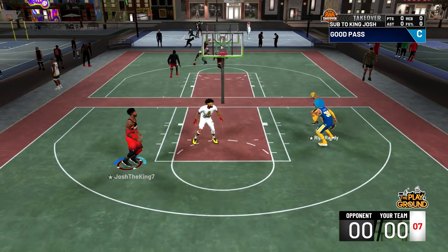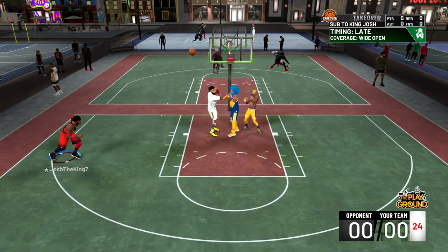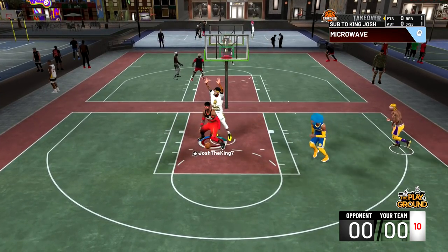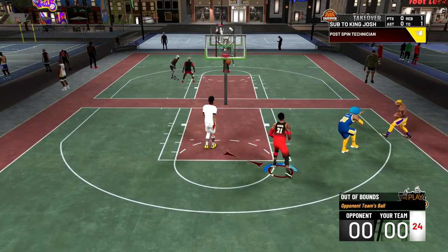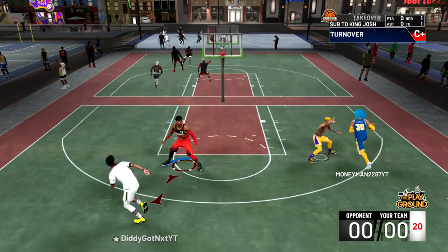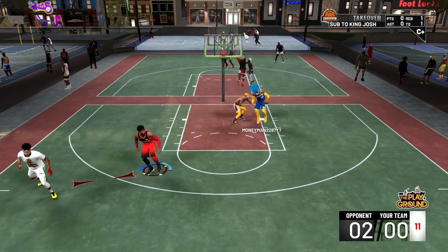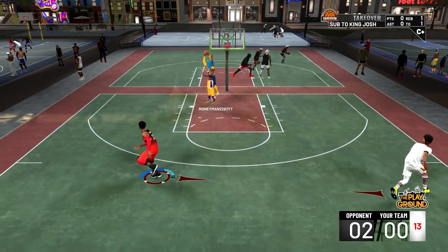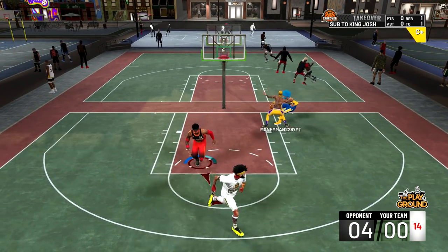To start things off in this game against a 99 and a 98 overall, I'm gonna shoot a three. I don't get a full bar but luckily I do get my own rebound. I try to get a post hop shot off on this stretch big — he plays good defense so I pass it, but unfortunately Randy was out of bounds. Back on defense this 99 lock drives right past Randy, he doesn't get the block, and they're gonna get an easy two-pointer. Right here Randy's gonna play some good defense but the lockdown does end up getting his own rebound and getting an easy two-pointer once again.